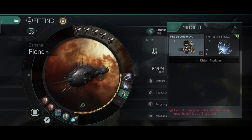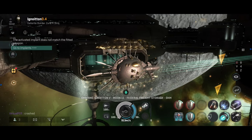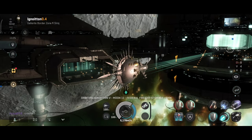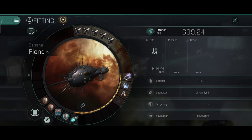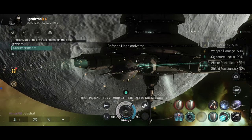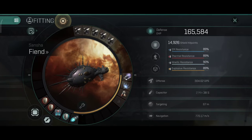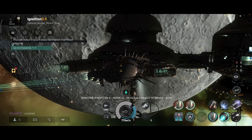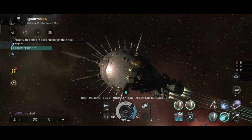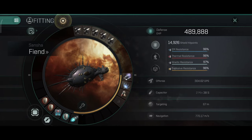This little ship has everything necessary for a proper speed tank. My speed is also not working properly right now — it should be 2.1 km/s but it's showing 1.5. Oh well, it's still pretty fast, not a big deal. With the defense mode active: 165,000 hit points and around 89–90% resistance across the board. This is still ridiculously tanky for a cruiser.